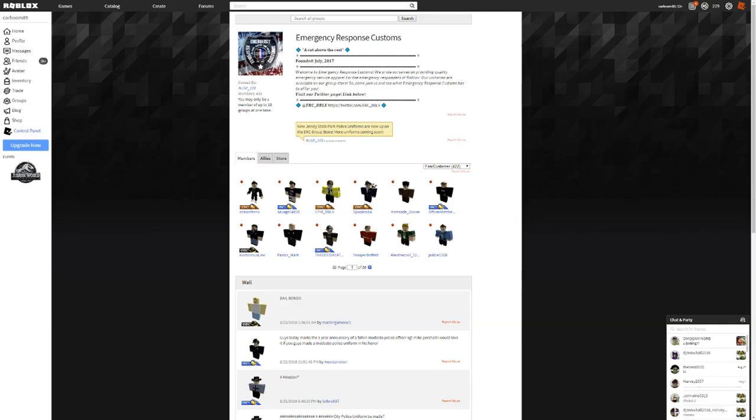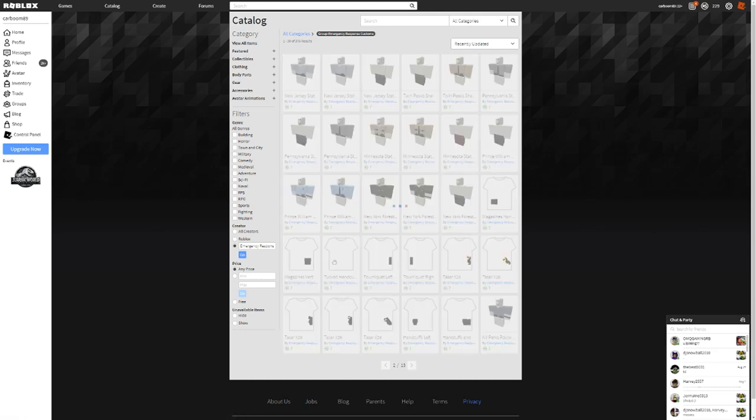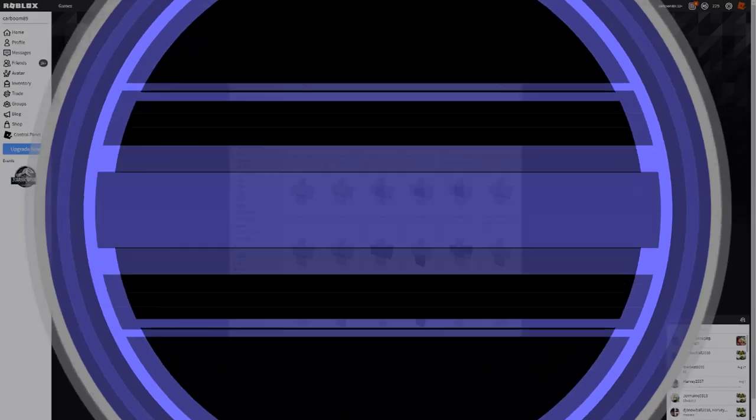Hey guys, just before this video starts, I'd like to shout out Emergency Response Customs because if you like to roleplay, this is the group for you. They offer a ton of uniforms for different scenarios for your roleplaying needs. They have a list of 13 pages full of stuff that you can get for very cheap Robux prices. So on with the video.